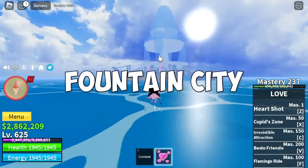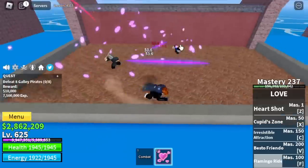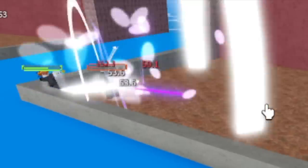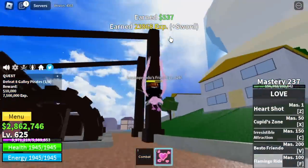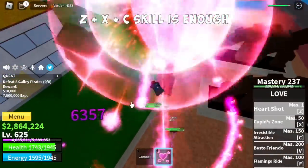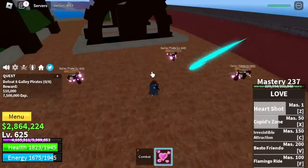After that, back to Fountain City — we are back to where we started, the Galley Pirates. Best of Frendo, revenge mode! You're just gonna use your Z, X, and C skill to burst the Galley Pirates. Z, X, and C skill — the Resistible Attraction.